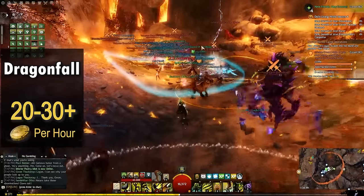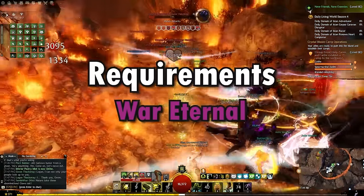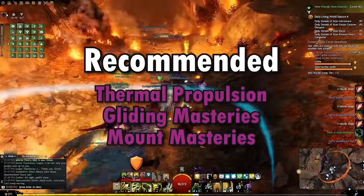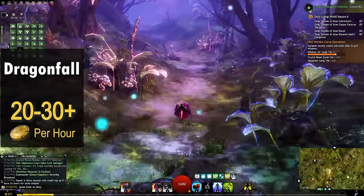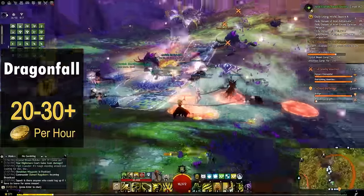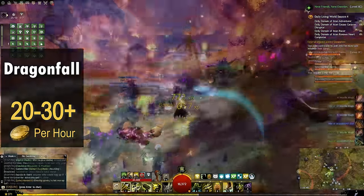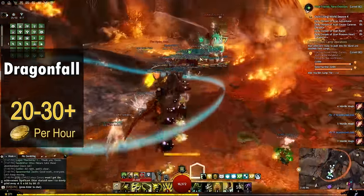The next farm we'll be talking about is Dragonfall. The only requirement is having the corresponding Living World Season 4 episode unlocked, War Eternal. However, having the Thermal Propulsion mastery from Living World Season 3 and the Gliding mastery track fully upgraded from Heart of Thorns will be incredibly helpful for navigating the map without a Skyscale mount. Dragonfall has a few big advantages: the map looks cool and unique, you receive a variety of loot so it remains consistently good even when certain items fluctuate in price, it's fully repeatable, not on a timer, and offers a very competitive gold per hour rate when farmed efficiently.